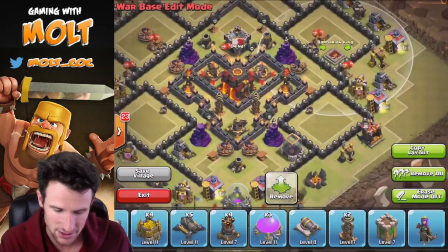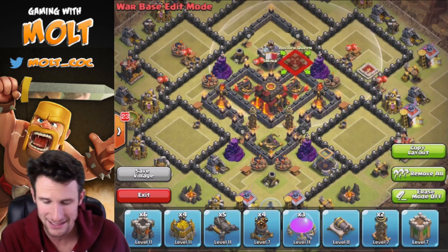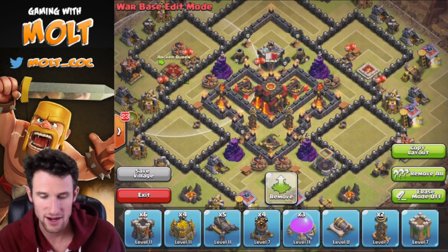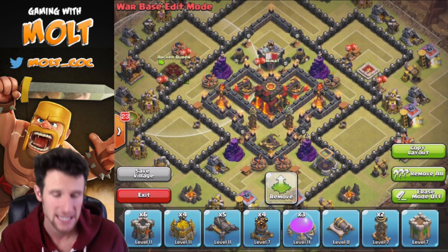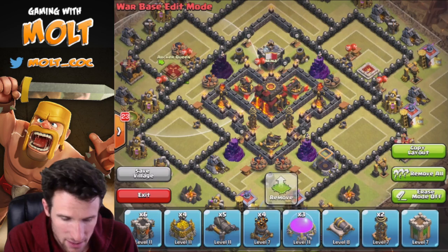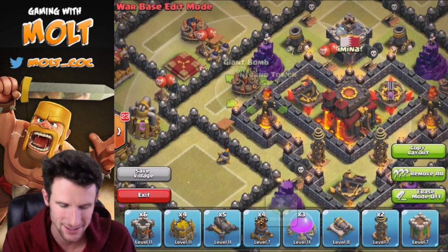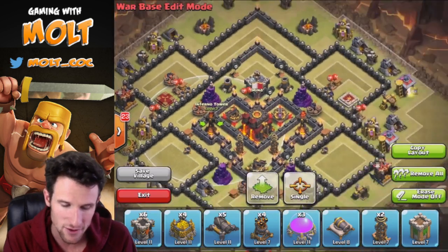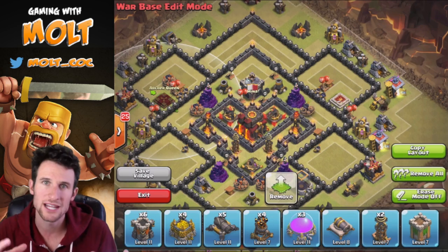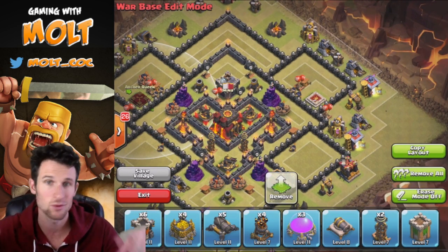Let's go ahead and bring in our heroes. I'm going to put them in more of a distracting position — they'll be on the sides. Depending on where the Archer Queen is patrolling, she could be pulling troops toward the center of the base, but the reason I have her a little more towards the outside is so she distracts troops out there, which gives our defenses even more time to cause damage to the attacker.